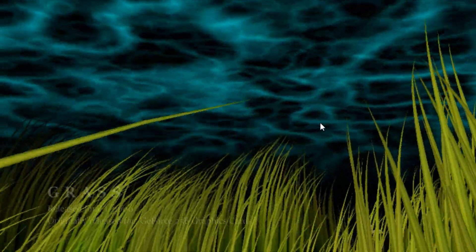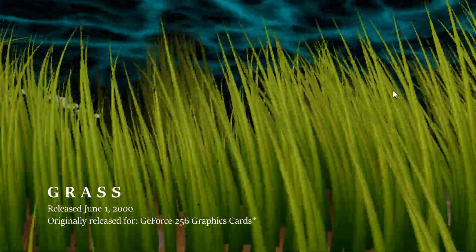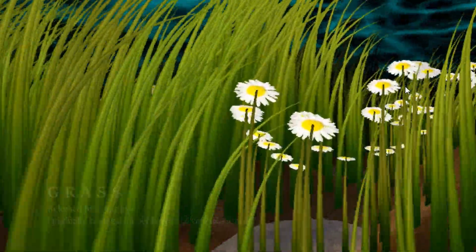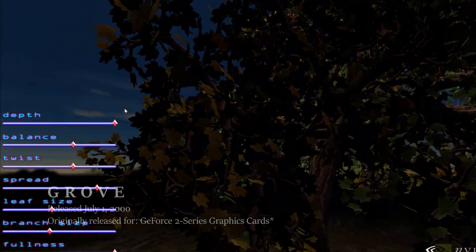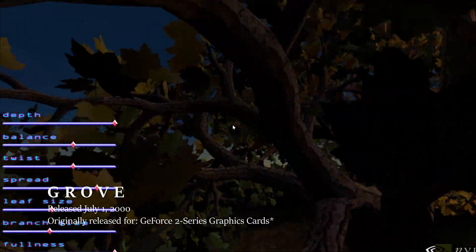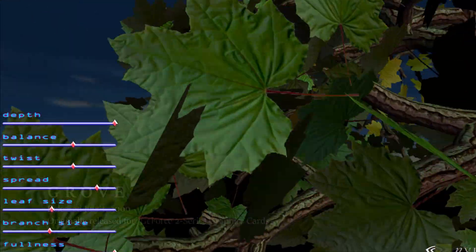The next demo we're gonna look at goes by the name of Grass. In this demo, up to 10,000 individual blades of grass and multi-pass clouds are generated on the fly. Later that year, in July, Grove was released. It was launched together with GeForce 2 TI. In the demo, you can see multiple trees and unlimited light sources.